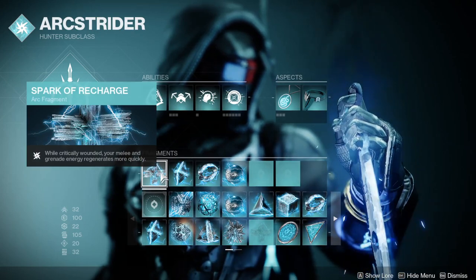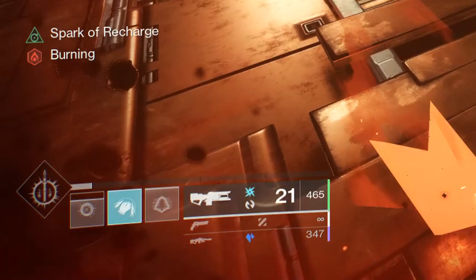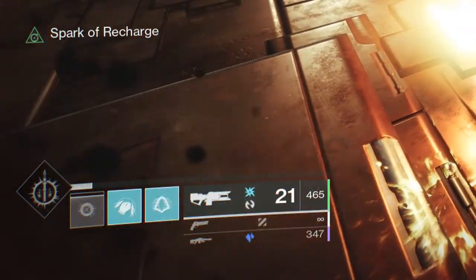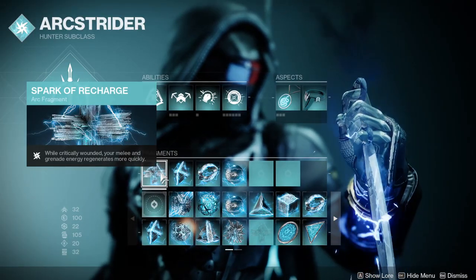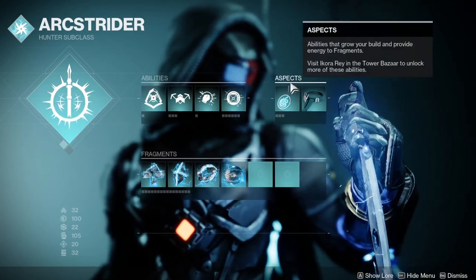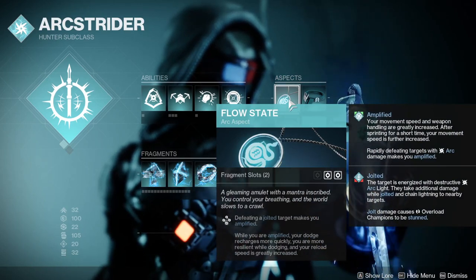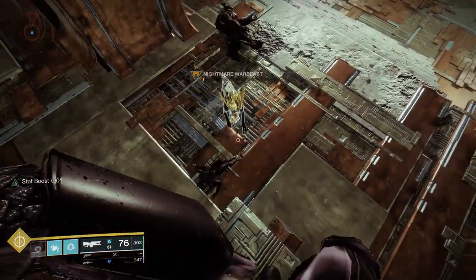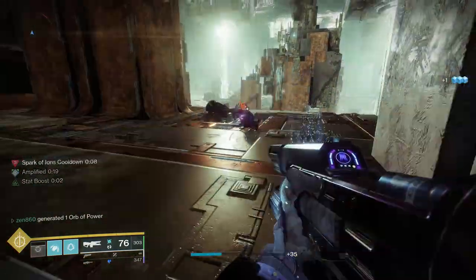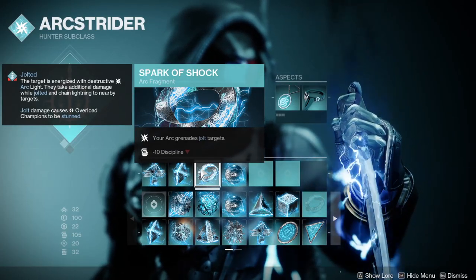Next we have Spark of Recharge. This gives us increased grenade energy when we get low HP. In end game content, this happens quite often, and as you can see, this grenade recharge is by no means small. Now let's talk about our aspects of choice. First we have Flow State, which will introduce us to the concept of Amplify. Flow State makes us amplified for defeating jolted targets, which means anything we hit with our grenades will make us amplified.